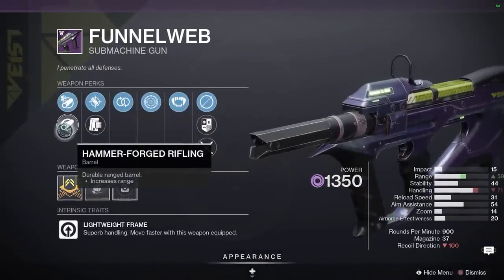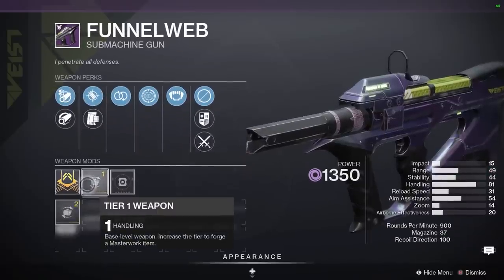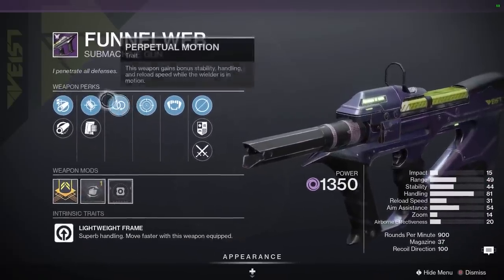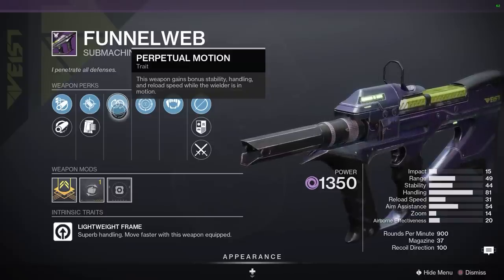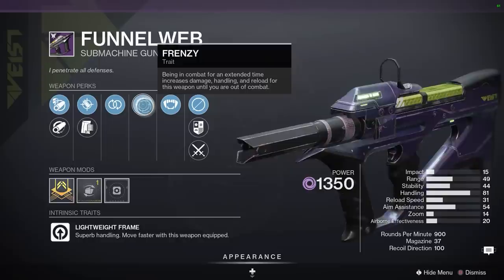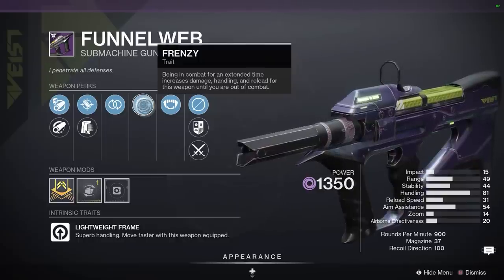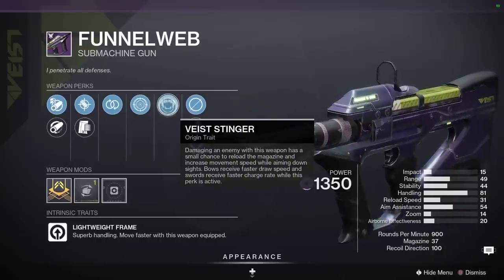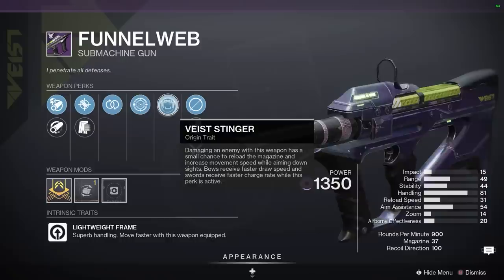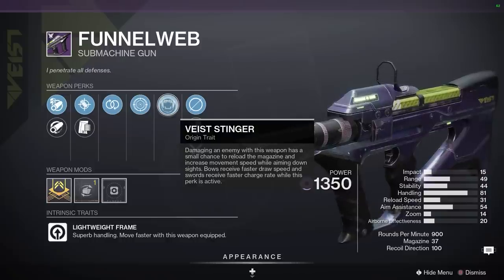Let's take a look at what it's got: Arrowhead Break, Hammer Forged, Accurized, handling masterwork — wish that was a range masterwork. Perpetual Motion, giving you increased stability, handling, and reload speed while the wielder is in motion — it's a lightweight frame. And then we have Frenzy: being in combat for an extended time increases damage, handling, and reload for this weapon until you are out of combat. And then we need to look at Vice Stinger, the origin trait — damaging an enemy with this weapon has a small chance to reload the magazine and increase movement speed while aiming down sights.